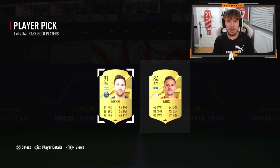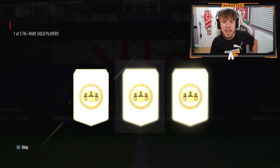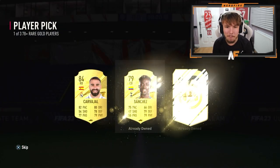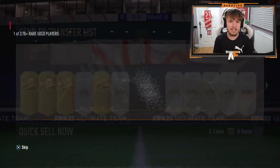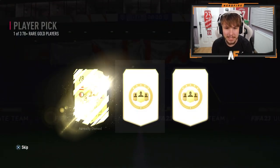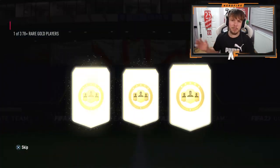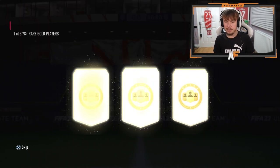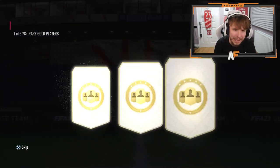On to the 20 78-pluses, and we've got some packs on the store as well. First up - Ramsdale. Come on EA, show me a fantasy foot please. Carvajal - I'll take it for the fodder, I need any fodder you want to give me. Any 84-pluses I'll take. Third one - another 84, not bad. Come on, give me something good. We're getting a lot of fodder - I need it for the Sabitzer SBC and also the hero pick. Ozzyman 83, still not bad. Next one - Torres, not what I want at all.